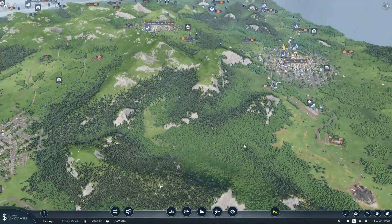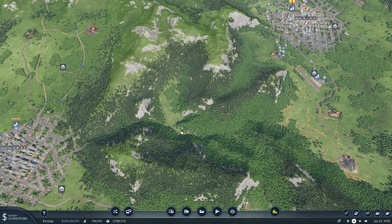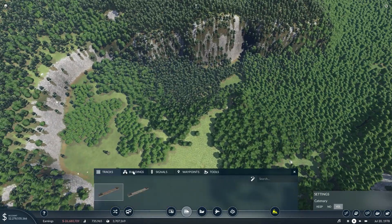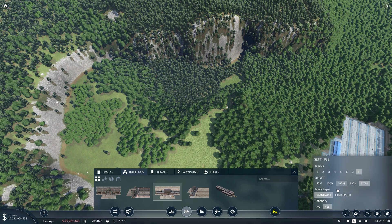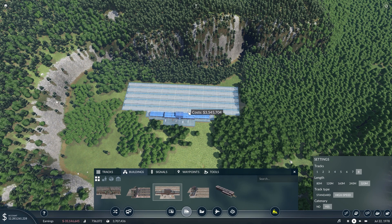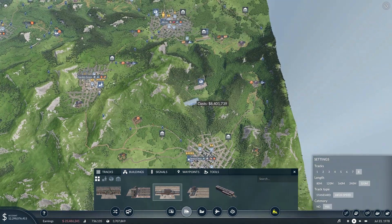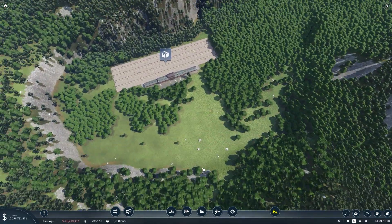First we need to flatten out a fairly large area in here so we can get a pretty big cargo hub going. Now that we have our flat area, we'll come here, get a building, and pick our cargo station. We'll make this basically as big as possible and place it down right about here — that's a good spot. It gives us a pretty good trajectory towards most of these towns and we also have space over here for a truck station.